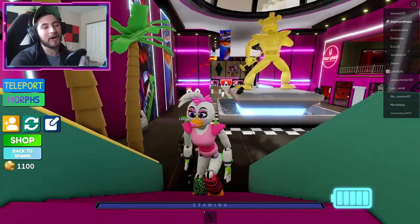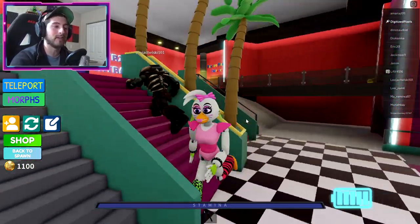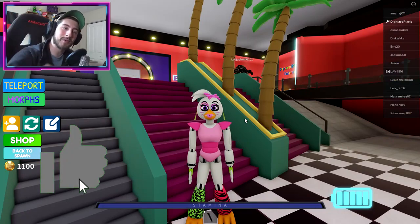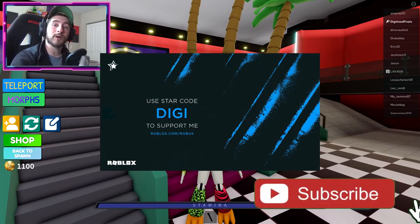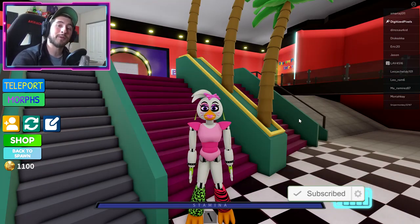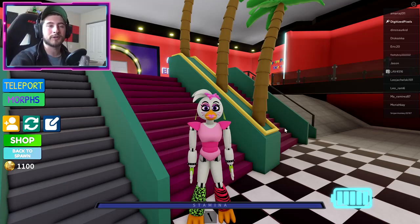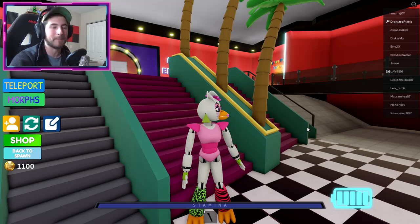Anyways, y'all, that is all for today. Thank you all so much for watching. If you enjoyed, go ahead leave a like and subscribe down below to join the badge hunting squad today. Also use star code Digi whenever you buy Robux or premium, and check out my Robux group, my Twitter, and my Discord — the links are in the description down below. I love you guys and as always, stay awesome, stay cool, and good luck badge hunting. Bye bye!